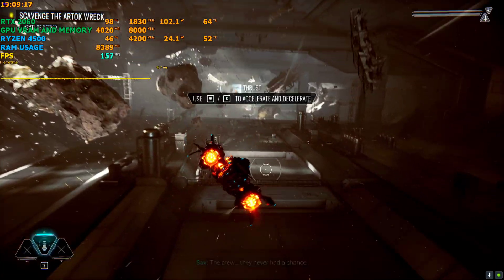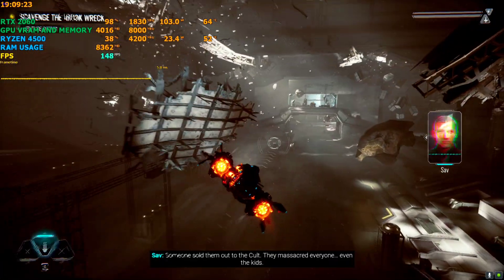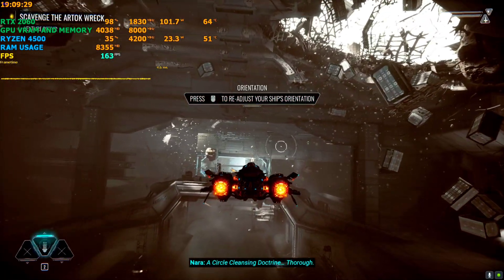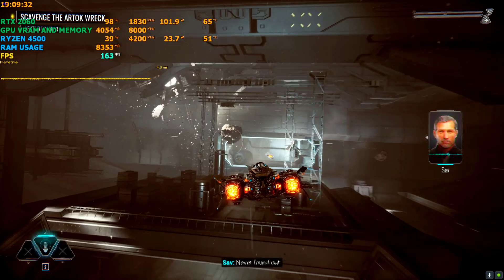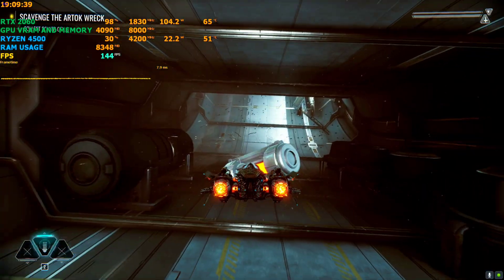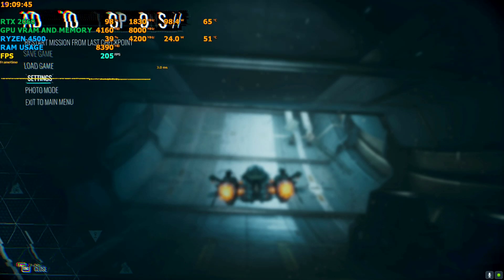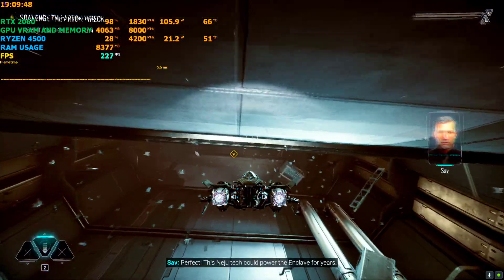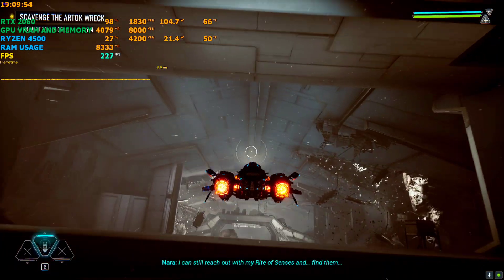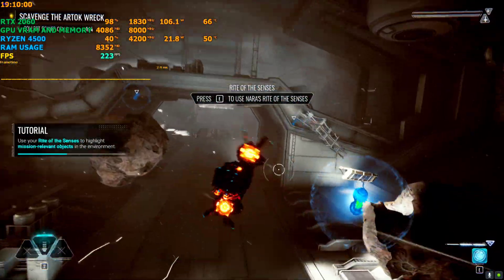Now FPS is even higher. There is HUD flickering but this game mostly has a static HUD where the elements don't move around very much, so there's not much of a problem. FPS is now around 160 with RTX also enabled. If I turn off the RTX, the FPS is now around 230 to 250, so if you have a high refresh rate monitor like 240Hz you can enjoy this game at full FPS.